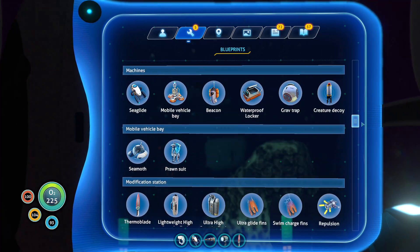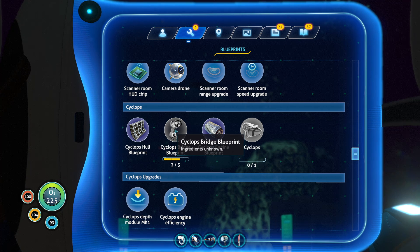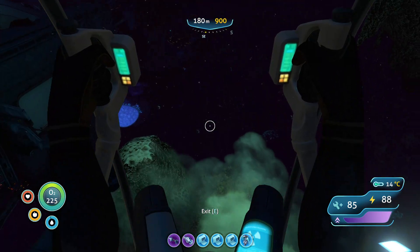Did I pass it? No, there it is. We only need one more blueprint. So once we get this one, it'll go from zero to one. We need Cyclops Bridge. When there was that data download terminal in there, I thought it was the bridge scan and got all excited for a second.